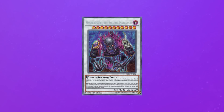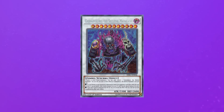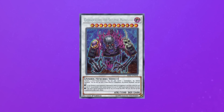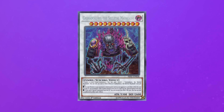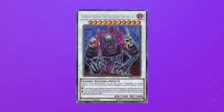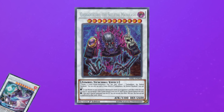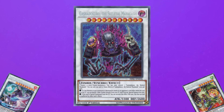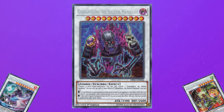Mayakashi are a zombie-based synchro archetype revolved around synchro climbing into a level 11 synchro monster known as Gashadokuro, the Skeletal Mayakashi. Through synchro climbing into this level 11 synchro — the highest level synchro monster you can access — you get a lot of zombie monsters in the graveyard. The main reason you do all of this is that as your synchro monsters are destroyed by battle or your opponent's card effects, you get to bring back the monster two levels lower from your graveyard. So for example, if Yoko, the level 9 synchro monster, is destroyed, you can summon the level 7 synchro monster Tengu from your graveyard. All of these float into their lower levels, and once floated into, they get extra effects.